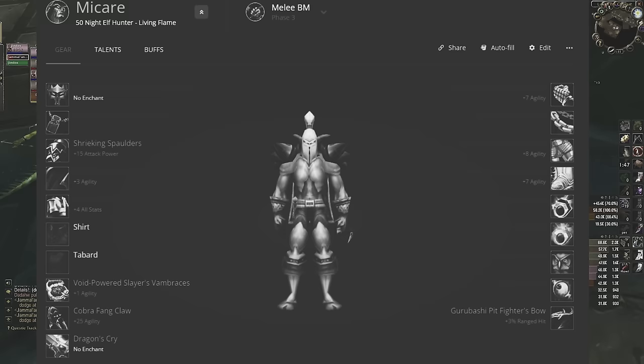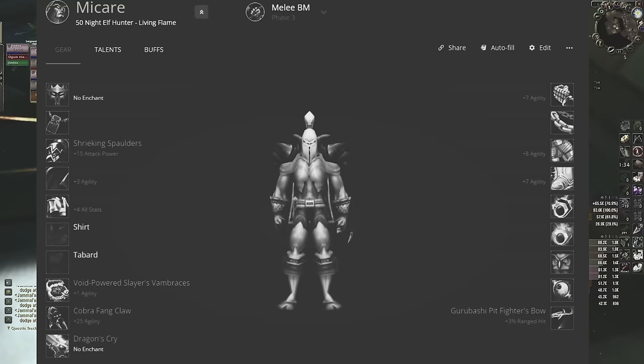For BIS gear, the helmet is Rank 7 PvP. The neck, weapons, and the three-set are from the raid. The cloak and belt are either Warsong rep or BoE, but you've got several items you can choose from. The other pieces like rings, trinkets, and bow are the same as the pre-BIS — they were basically BIS already.